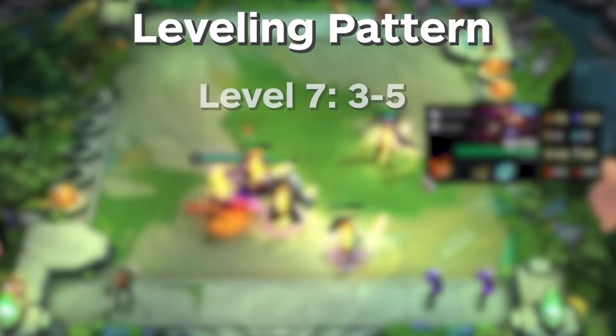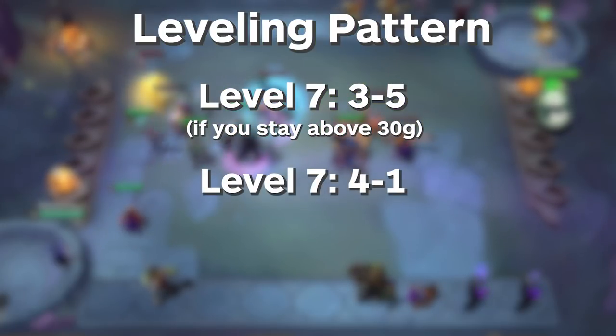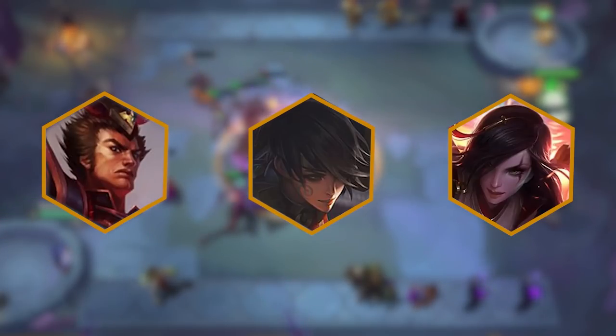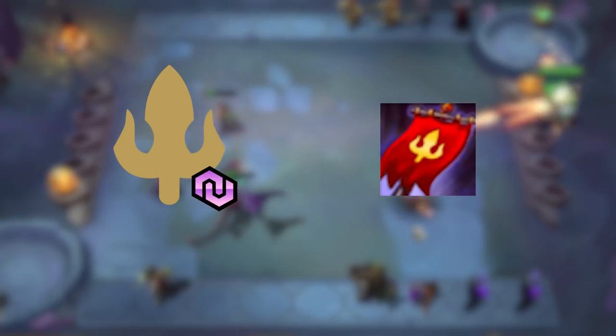For level 7, you want to level up at stage 3-5 if you can stay above 30 gold, and if not, level up at 4-1 and roll down for upgraded units on 4-1. At level 7 we have two different options. After the rolldown, if we are pretty close to Jarvan, Vi, and Katarina 3-star, you could go back up to 50 gold and slow roll at level 7 until you hit all the 3-star units, because that is one of the win conditions of the composition. Alternatively, if you have Warlord Chosen and a Warlord Spatula, you could try to go for 9 Warlords instead and level up to level 8 or 9 later in the game. You can typically do this if you do not have too many extra copies of Jarvan, Vi, and Katarina.